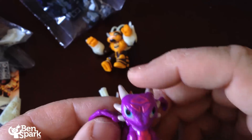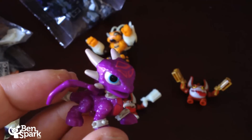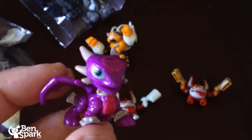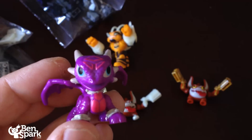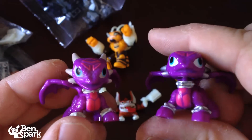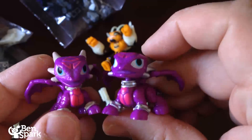Then you have Cinder. Here is the glow-in-the-dark Cinder — she's going to glow around her eyes, horns, the back of her wings, and her tail. Here's a comparison with the other Cinder figure, the one that came with the Pirate Quest. You can see the little difference there in the horns.